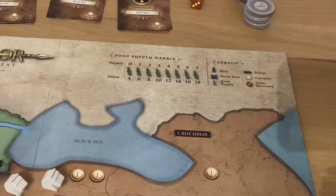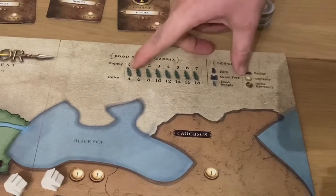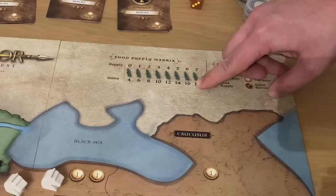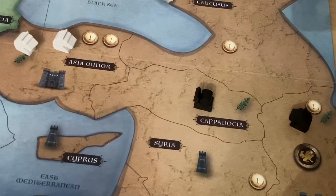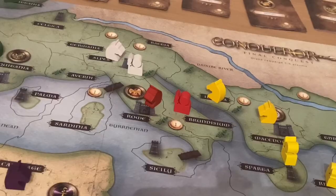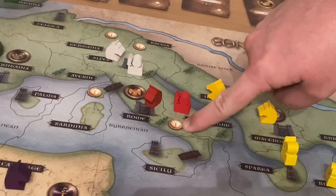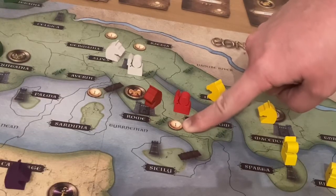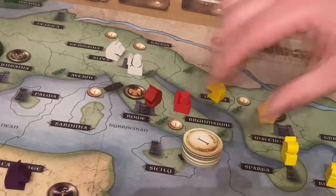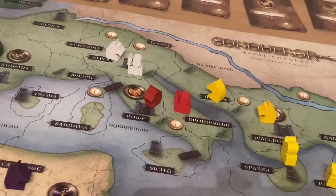As you play through the game, the size of your force will be dependent on the food supply matrix. The number of food supply spaces you control on the board dictates how many units are available to you. The food supply is increased by capturing areas with this symbol on it. As you capture areas, some of them will have a currency token on there, meaning at the start of each turn you will earn tokens to the value of that currency for all of the spaces that you control.